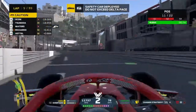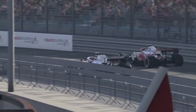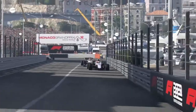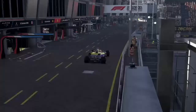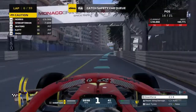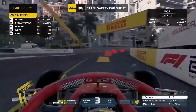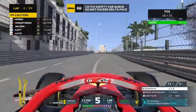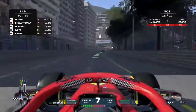Safety car deployed. I've got a five-second time penalty, so I can serve that while making my pit stop. Meanwhile, there's a Haas there broken beyond repair — that is Nikita Mazepin, who will be retiring with a damaged car. I've now made it into the pit lane and we will be taking on a new front wing and a set of medium tyres. I don't know if these will make it to the end — a little bit of wishful thinking here, but we'll see how far we can take them.